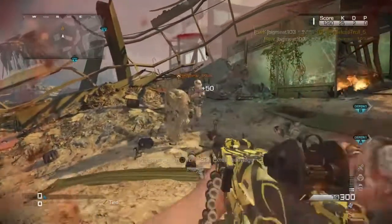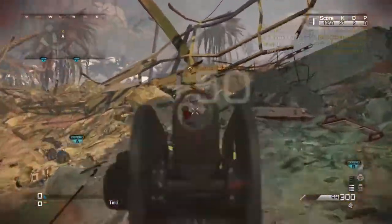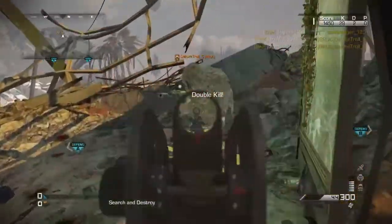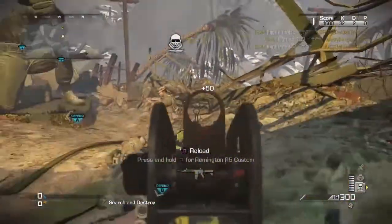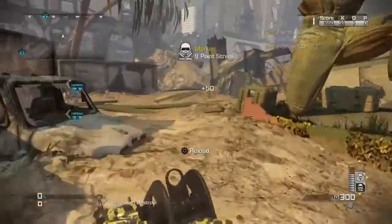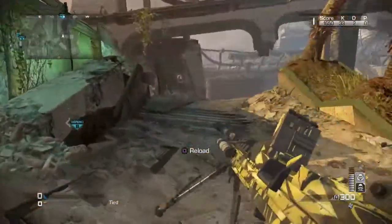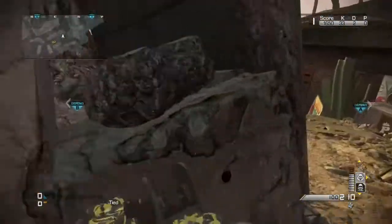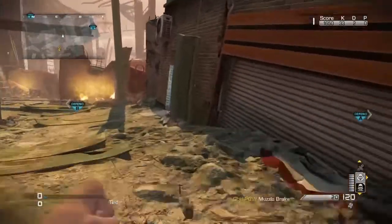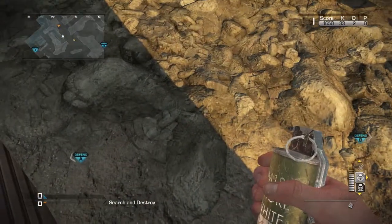Alright guys, now that we're in the game, what you want to do is rush over to your friend's spawn and start killing them. You want to keep killing them until you get your Maniacs killstreak. Once you do that, you and your friends want to go over to the spot. And by the way, for this glitch to work, you need to have the chem version of Strike Zone, which you get by just keep doing Strike Zone.